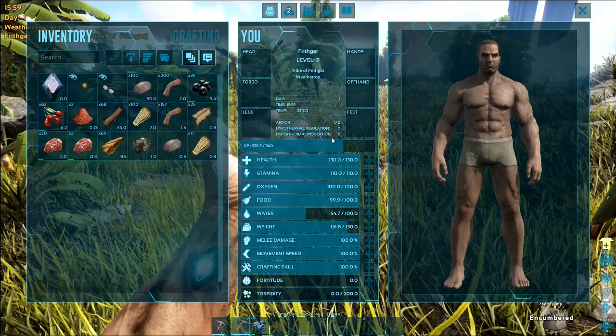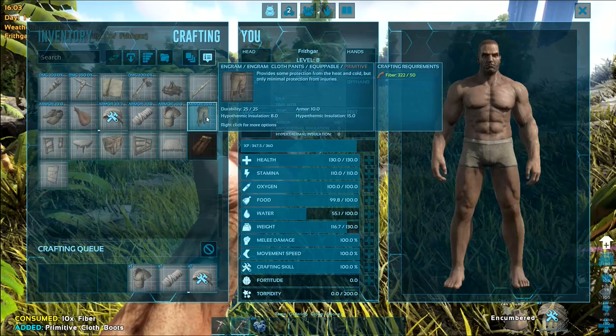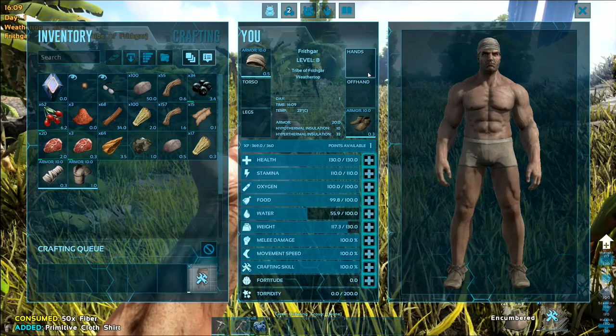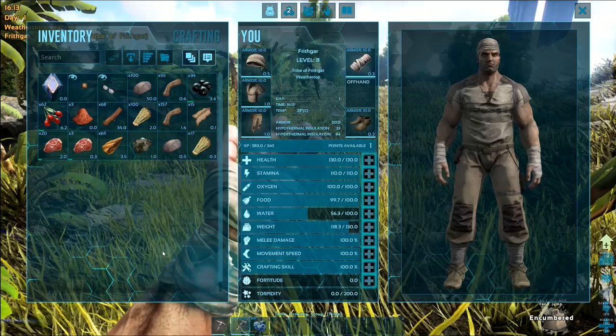Because we've got all of this fiber, we'll make ourselves some clothing. We'll go with a set of those — one of those, one of those, one of those, and one of those. That should be everything that we want to be able to wear. I'll put that one on my head, that one on my feet, that one on my hands — hand wraps. We've got torso and legs right there. Now we're looking snazzy.